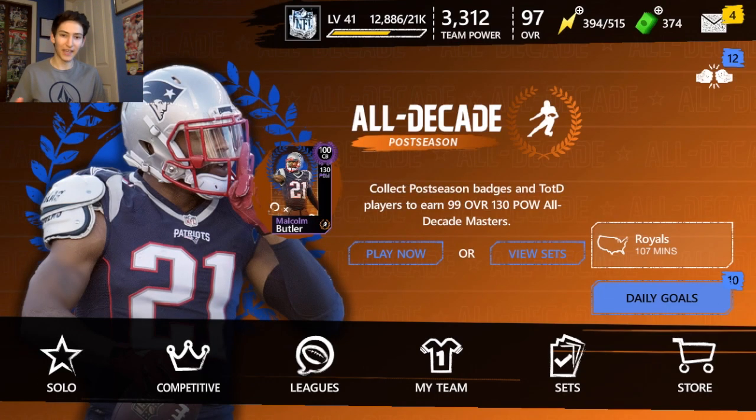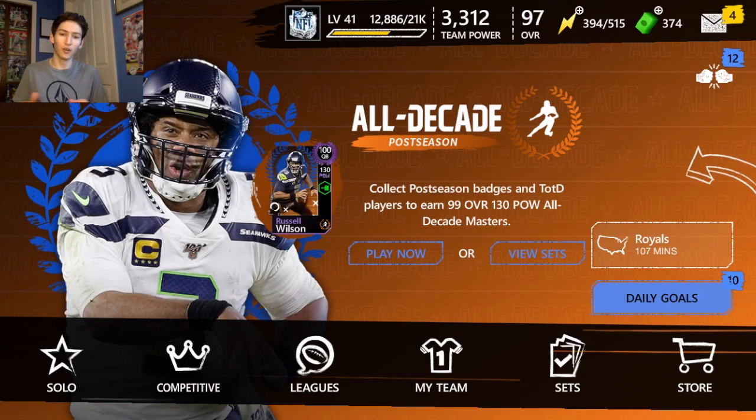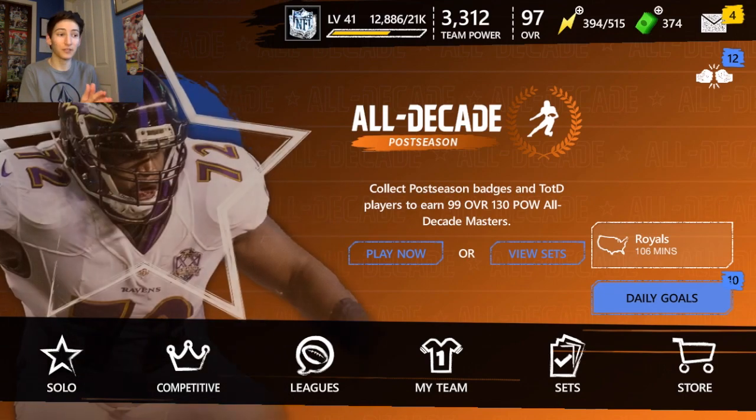Hey, what's up guys, welcome back to the channel. I just wanted to record this quick video — I might not even post it. Last weekend, or maybe two weeks ago, I was in MMT's stream for his Sunday snipe event and I ended up getting the Onyx Odell Beckham Jr. for 1.466 million coins. I could have sold him then for maybe like 400k profit, but I wanted to hold onto him.